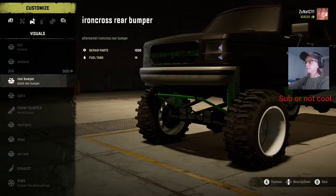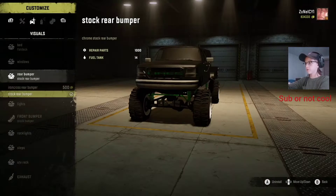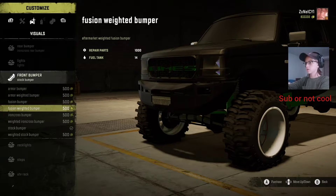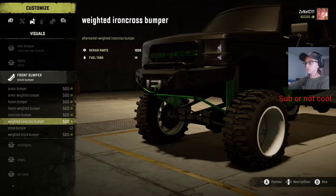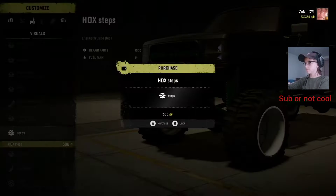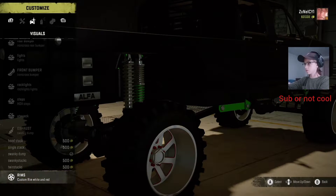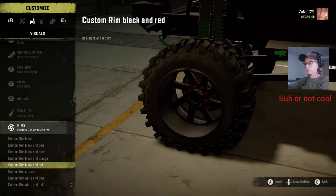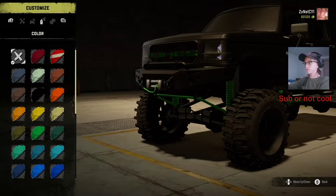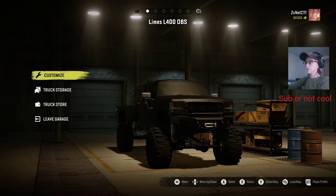No windows. Maybe we won't go with the flatbed — whatever. I'll do iron cross rear bumper. We want lights just in case it gets dark. We'll go with this one, I really like that one. Oh, we'll do rock lights. HDX steps. We'll do the side dump. Rims — we'll just do all black, make this thing all black. Looks aggressive and mean.